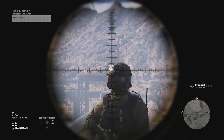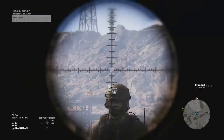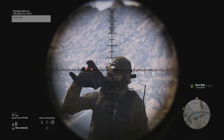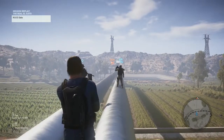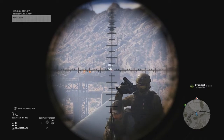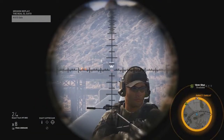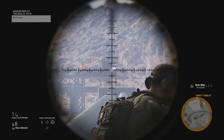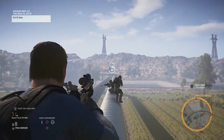I would recommend removing the suppressor on your rifle. Suppressors in Ghost Recon don't change the bullet drop, but they do change the flight time, and having a bullet that takes longer to reach the target just complicates a long-range shot. If you do end up missing your shots, don't worry too much — he tends to stay in that room, and you're so far out that he doesn't notice where he's being shot from.